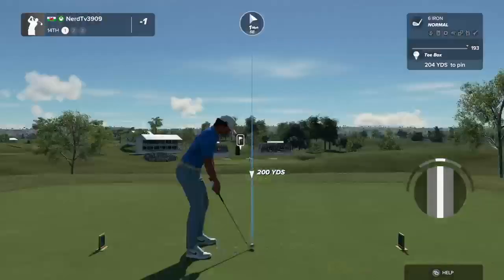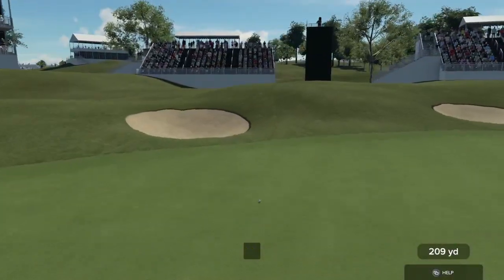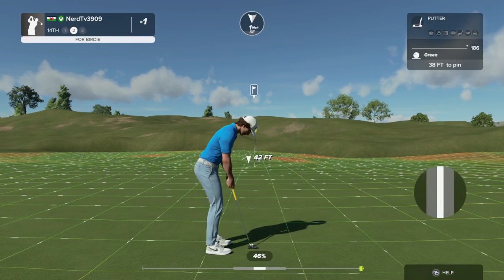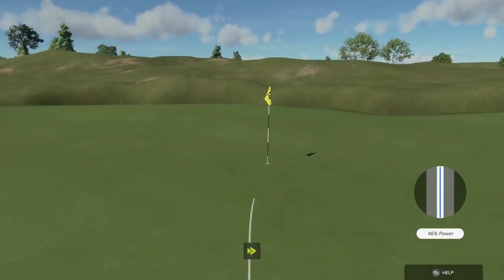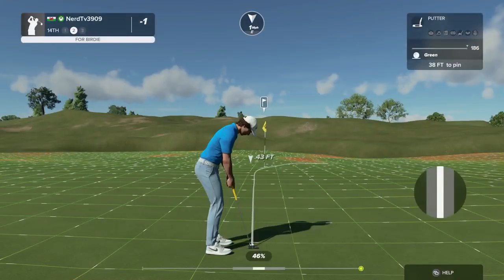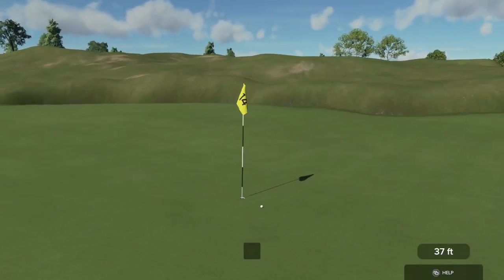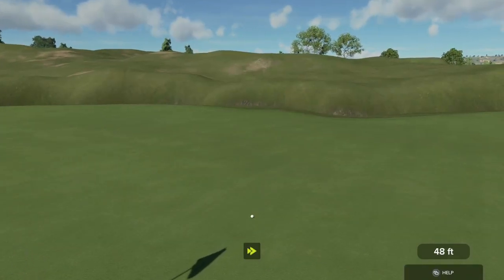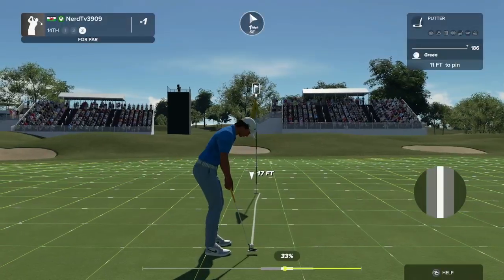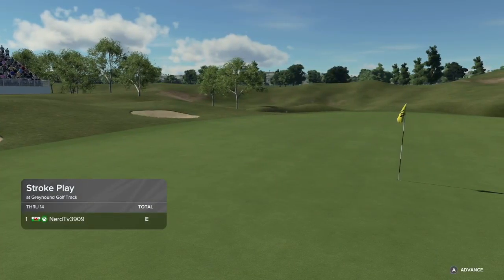Let's do this — hole number 14 ready to go. That shot's looking good, nice little draw. That should do nicely. Sink this and you're down to two under. Just a little bit aggressive there. 11 feet to deal with. That's too bad — going to have to settle for the bogey, I guess.